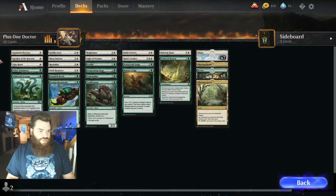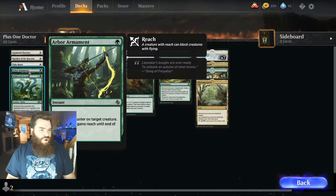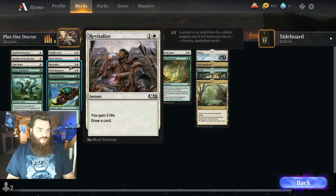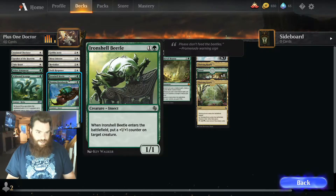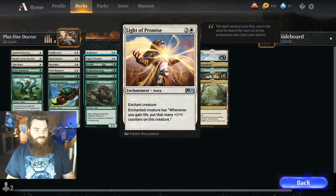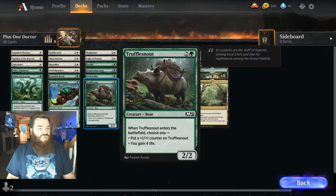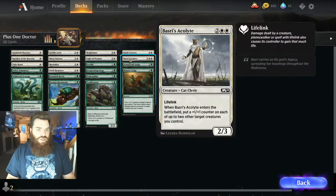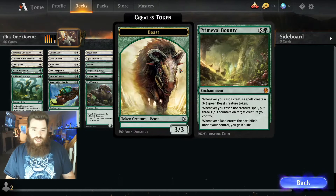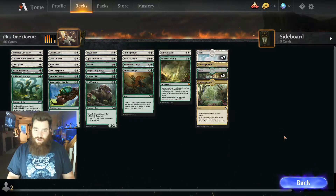Plus One Doctor — the one that I'm interested in. Let's take a look. Anointed Chorister, Speaker of Heavens, Take Heart, Arbor Armament, Wildwood Scourge, Griffin Airy, Mesa Unicorn, Revitalize, Swift Response, Ironshell Beetle, Andessian Horn Beetle, Bright Mare, Light of Promise, Fertilid, Invigorating Surge, Pride Milk Malkin, Truffle Snout, Faith Fetters, Basari's Acolyte, Armor Craft Judge, Hunter's Edge, Bulwark Giant, and the Primeval Bounty. This one has 17 lands.